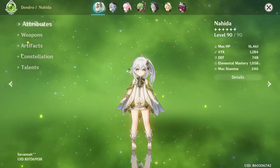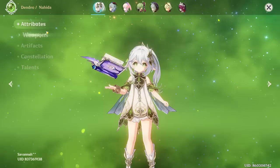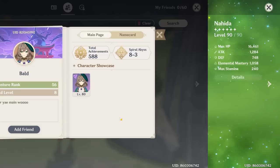As for the artifacts, I do recommend the four-piece Deepwood set — that is definitely her best in slot. Unless you have it on another Dendro character already, you're really losing out if you don't have that set on your Nahida. That said, a thousand EM is pretty nice, but the Deepwood set will help you increase your damage output. Overall, I'm going to give you a solid eight out of 10.